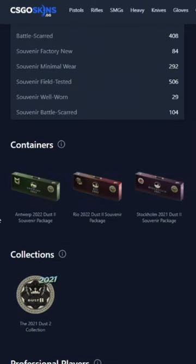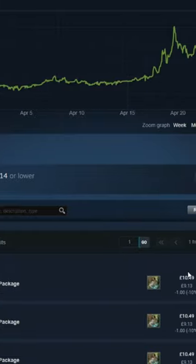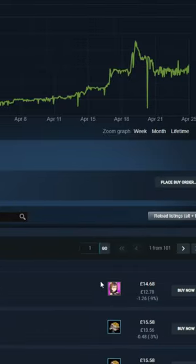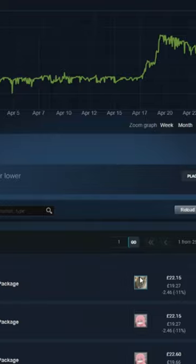If you wanted the AK-47 Gold Arabesque, you would have to get it from one of three cases. You can pick up the Dust 2 Rio case for around £10 at the moment, and you can pick up the Stockholm Dust 2 for around £15, and you can pick up the Antwerp Dust 2 for about £22.